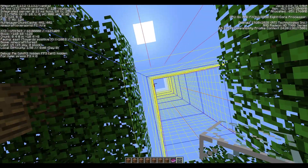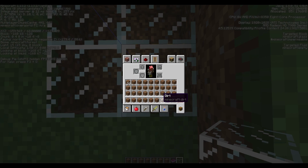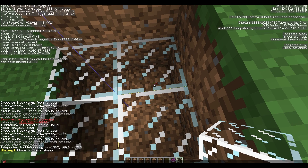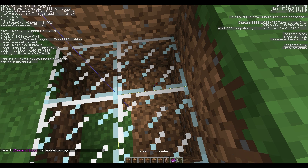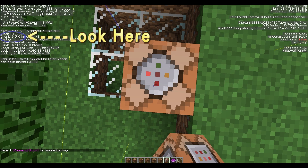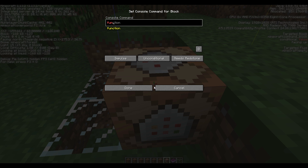If you want to display what your actual spawn chunks look like, I've made another portion to this. Type /give your_name, then type com and tab — that gives you a command block. Place it right here at chunk coordinate 0, 0. Right-click the command block, type FUN and tab, then tab down to the chunk viewer option. Change it from Needs Redstone to Always Active and click Done.